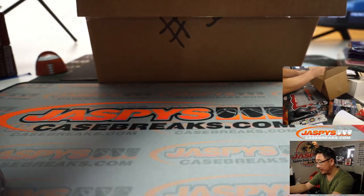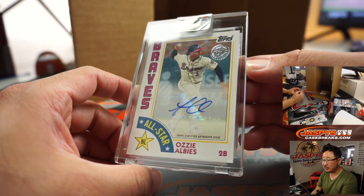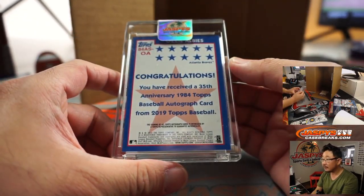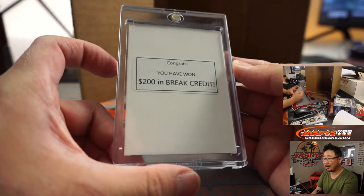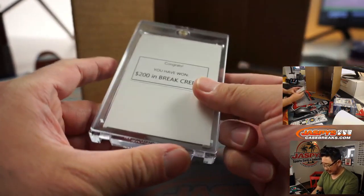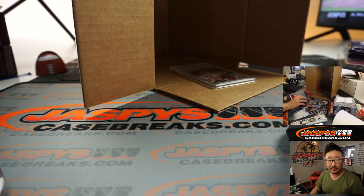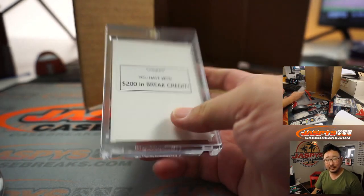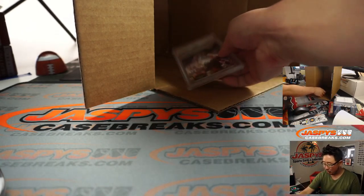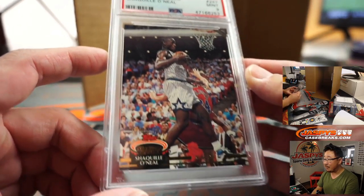We've got some individual cards in here — this individual card is Ozzy Alves. I've heard of him, he's pretty good. And some break credit — $200 in break credit. Nice. I have to remember to do that — I'll just print this list out. And the graded card — this alone covers a big chunk of your spot already and probably over by now. And 1992 Stadium Club Shaquille O'Neal. Nice. PSA 9, a Mint 9.